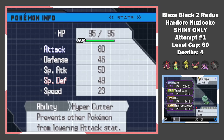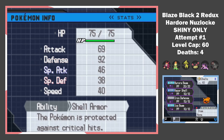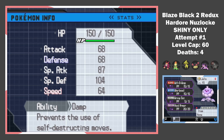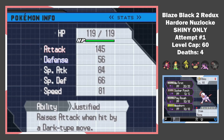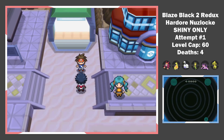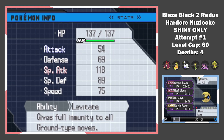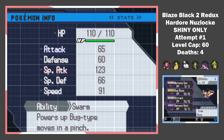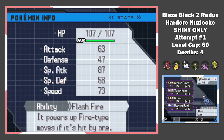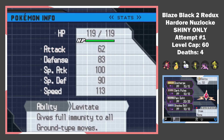We fly to the other side of the region to proceed our quest and get a handful of encounters: a minus Attack Trapinch, a plus Defense Shuppet, a Shell Armor Shellder, a pretty bad Jellicent, an Absol with minus Attack, and an Eevee with the same nature. Time to beat the rival again — the fight was as easy as always. Once done, we get access to more encounters: a modest Lunatone, a modest Beautifly, a Shell Armor Shelmet, a Houndour with nothing special, a Marill with huge power and plus attack nature, and a Rotom to top them all.